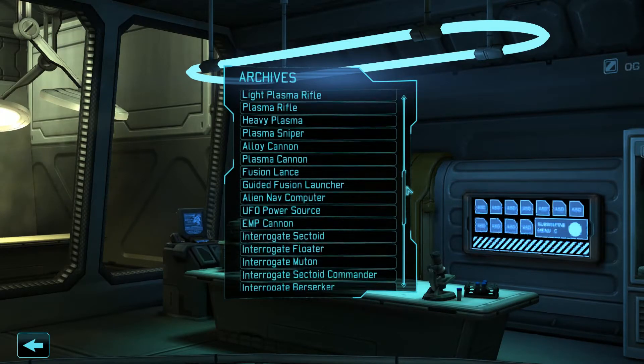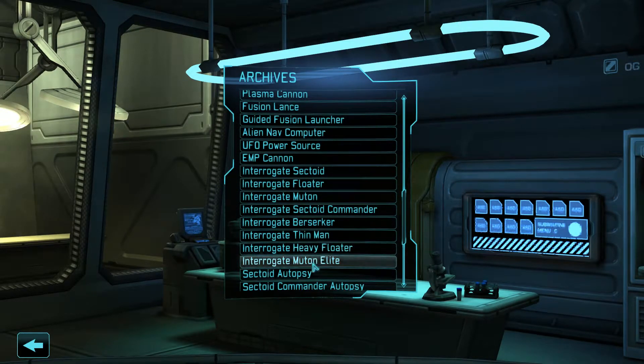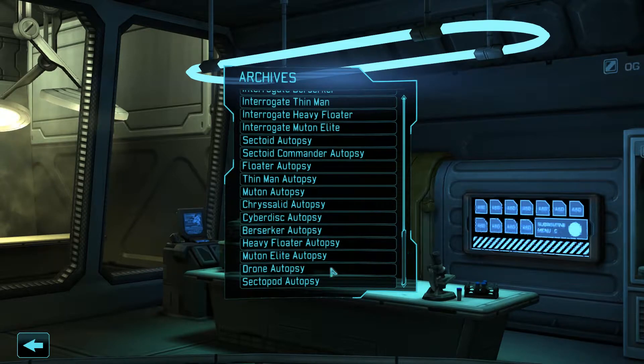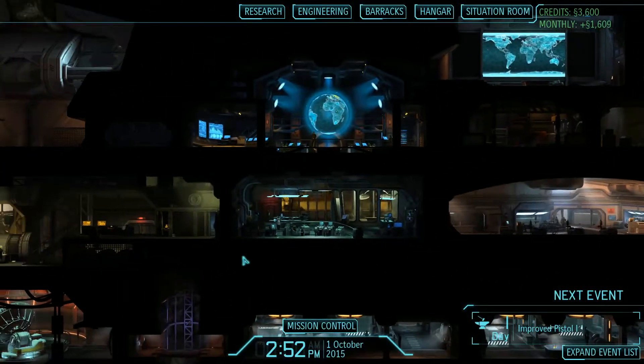Oh, why does it keep jumping that far? The Elite's the Berserker, the Muton. We're basically just waiting on the Ethereals then, yeah? So maybe that'll unlock something else.